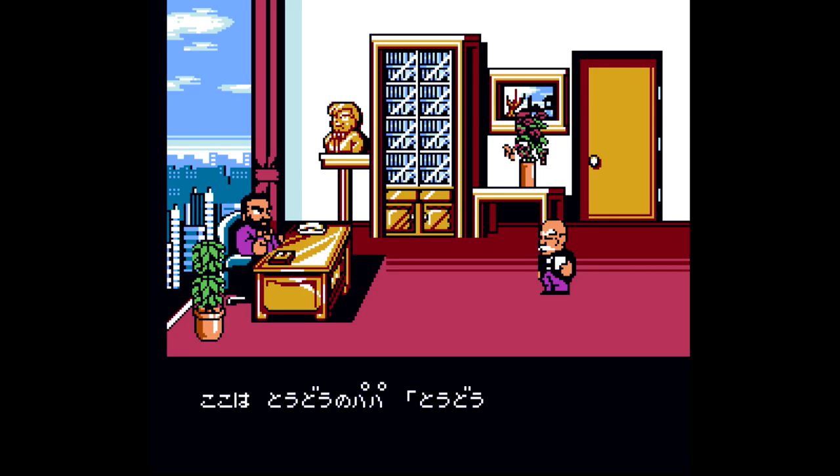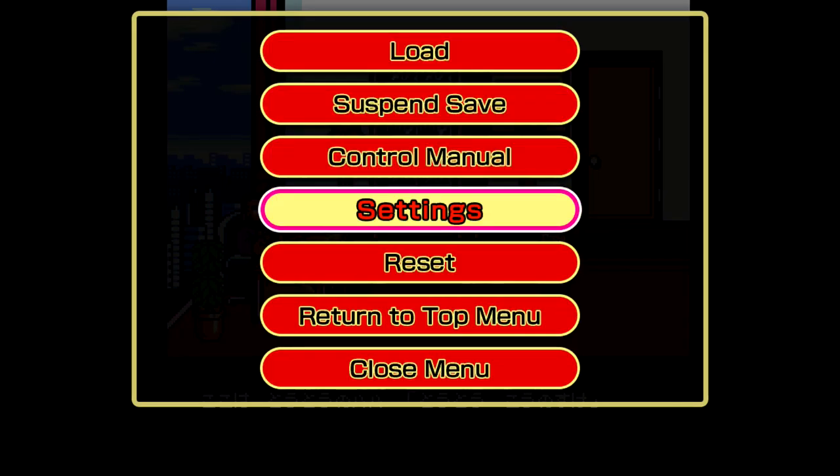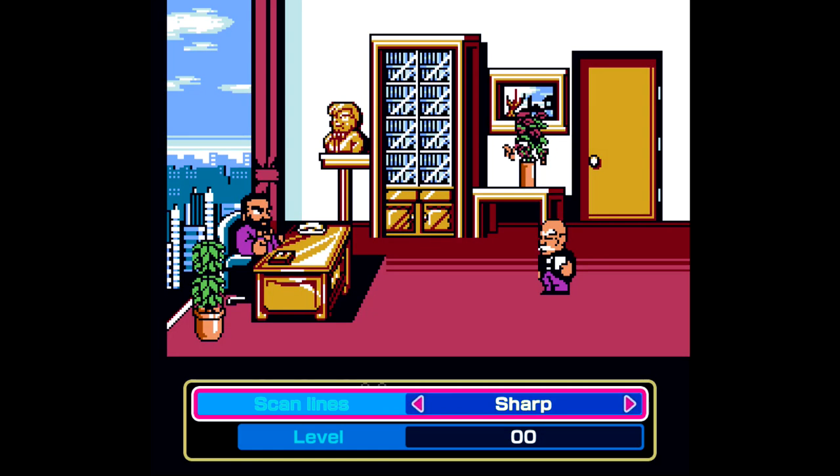Make sure you go to play to start the game up — you have to be in the game to manipulate them. Press the start button to bring up the menu, then go into settings. Go into display settings and then go into scanlines.